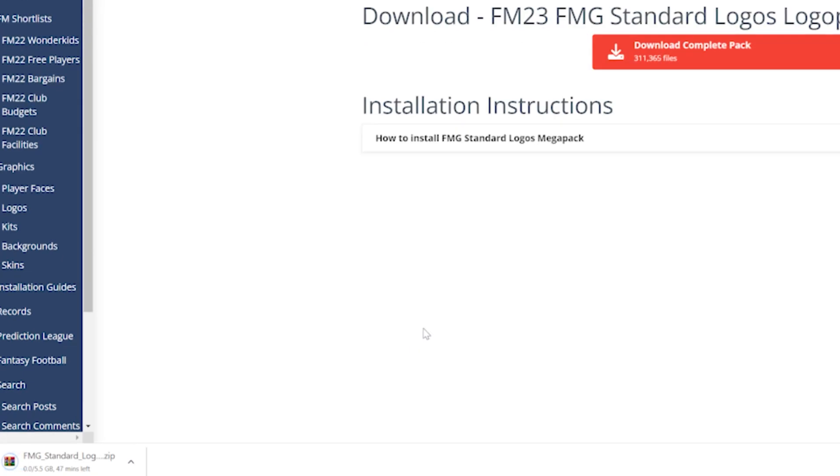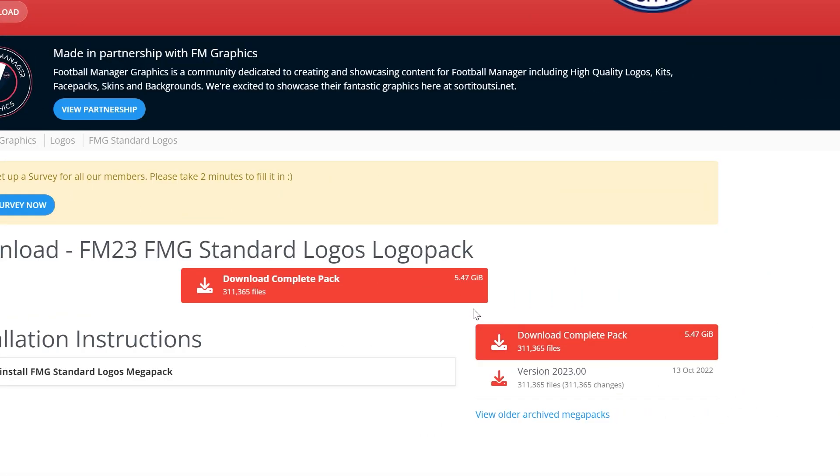Some websites might want you to make an account before you can download any files. Once you've done that, just click download complete pack and it starts downloading. This particular logo pack is quite big — five and a half gigabytes. Here's a big secret: it's essentially the same as FM22, FM21 and FM20 with just the odd logo change. So if you've downloaded them in previous years you can just cut and paste from old folders into the new FM23 folders.